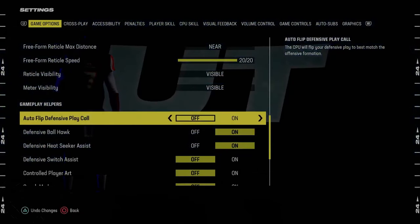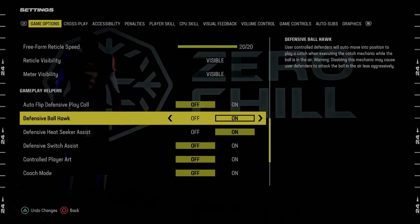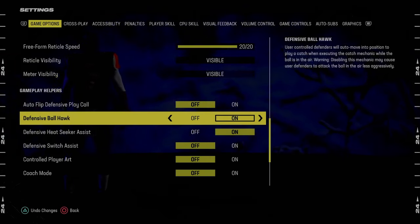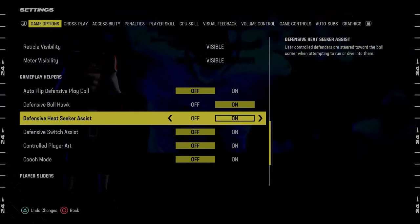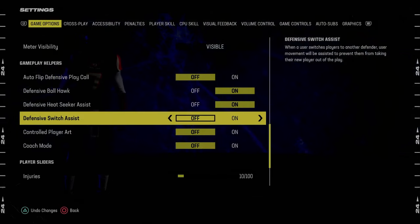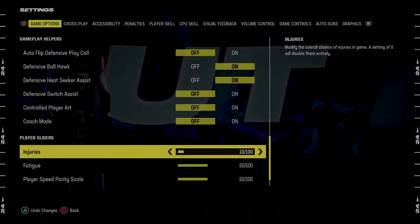Auto flip defensive play call — we're going to turn this off for defense. For most blitzes this year, you want auto flip off. Defensive ball hawk is going to be set to on. Defensive heat seeker assist is going to be on. Switch assist is going to be off. And that's basically the settings.